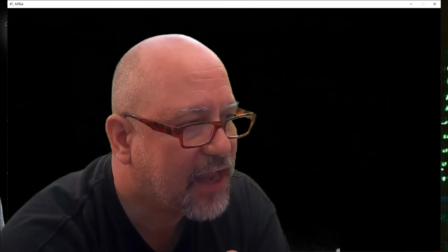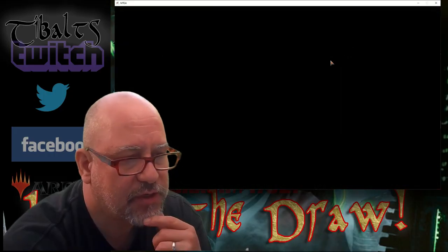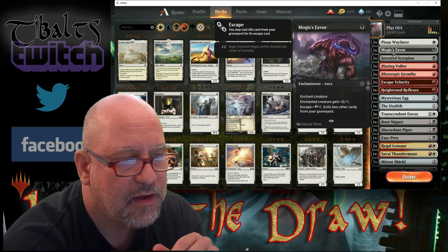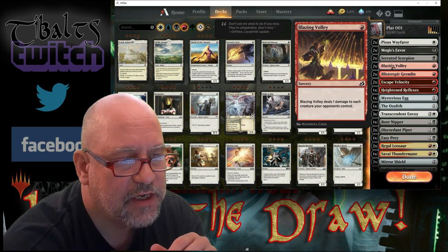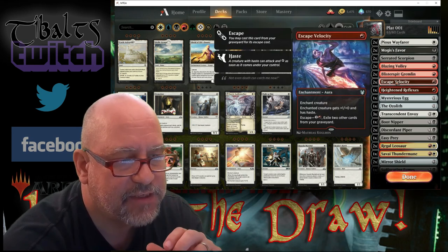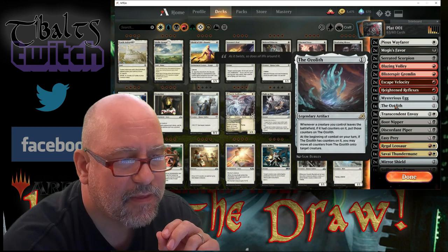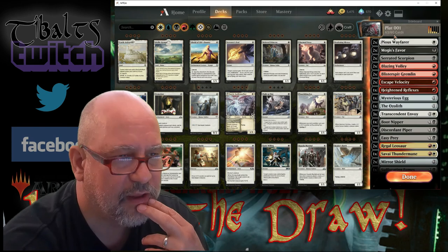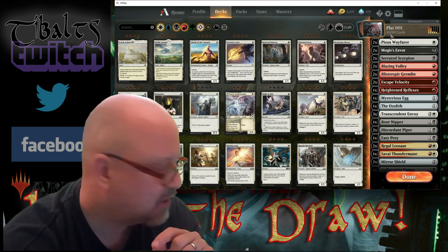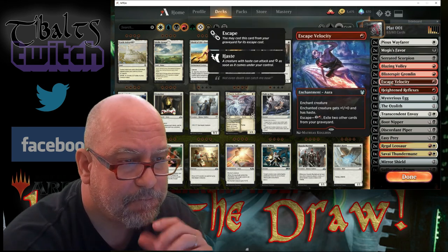We're going to take a look at the deck as it was submitted — Platinum 001. Looking at it, I'm not going to go through and name every card — you can see them on screen. These are the cards that were initially submitted. You can see right off the bat that we have a lot of low CMC cards, which is good. The first thing I notice is there are 63 cards in the deck — always keep them to 60. I'll include a little insert with a discussion of hypergeometric calculations.